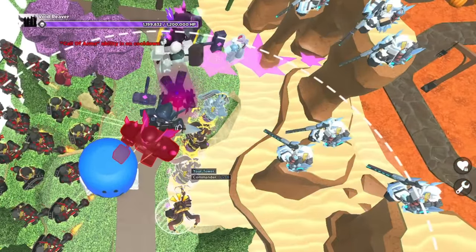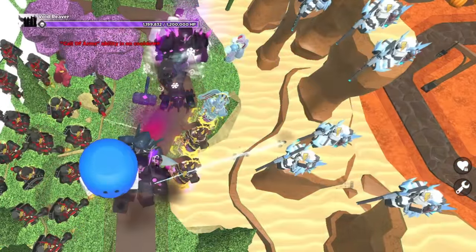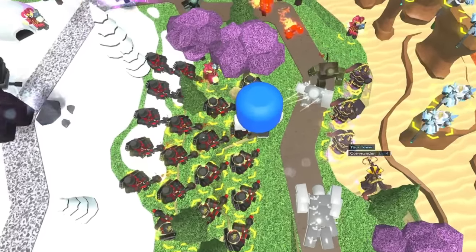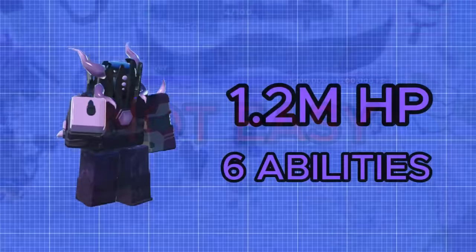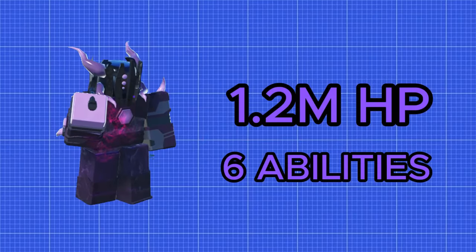Because of the way the hammer bounces, you're going to need some pretty good RNG and perfect placement if you don't want to die. If you somehow manage to kill these guys, you now have to deal with the Void Reaver itself — and trust me, that is not easy. It has 1.2 million health and 6 powerful abilities.